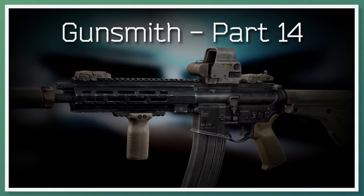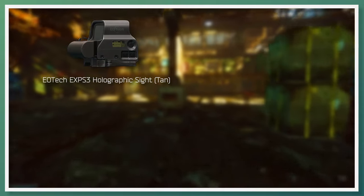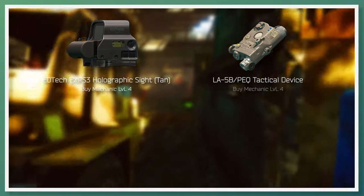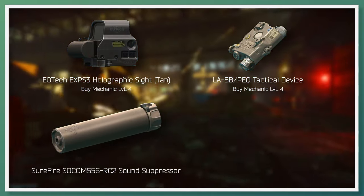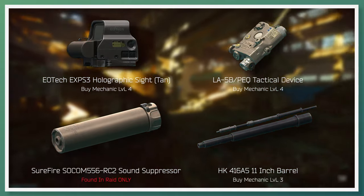Skipping to gunsmith part 14, Mechanic requests that you build an HK-416. Key parts required for this task are the EOTech EXPS-3 Holographic Sight — specifically the TAN-1 — soonest available to buy from Mechanic Loyalty Level 4; the LA-5B PEQ Tactical Device, also soonest available to buy from Mechanic Loyalty Level 4; the Surefire SOCOM 556RC2 Suppressor, only found in raid; and the HK-416A5 11-inch barrel, soonest available to buy from Mechanic Loyalty Level 3.